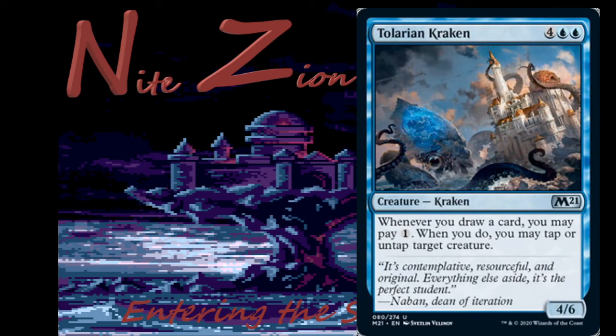Tolarian Kraken — 4 blue, blue, 4/6 uncommon kraken: whenever you draw a card, you may pay a generic mana; when you do, you may tap or untap target creature. This card seems pretty good. How many times can they destroy the Tolarian Academy? With these 6 and 7 mana cards we'll have to see how the format plays out. I'm pretty sure this card's going to be pretty good, but not something I want to pack-one-pick-one. No threat to constructed.